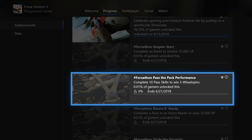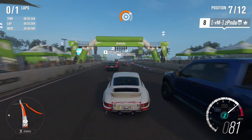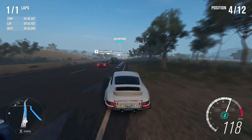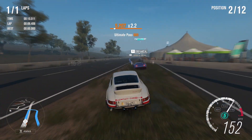For the second challenge you need to perform 10 pass skills and earn 3 wheel spins. For this skill you'll need to pass Drivatars while in a race, so this will come in handy during the four races you'll need to do across two challenges. I would mainly try to focus on achieving this goal during the championship for your career GT.